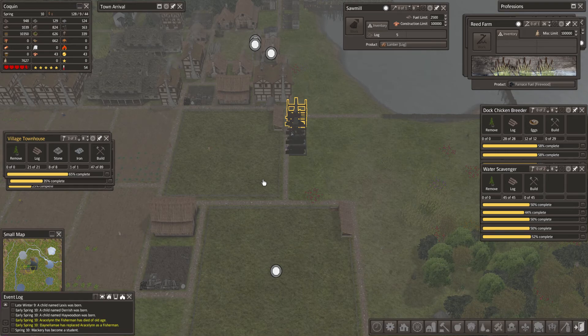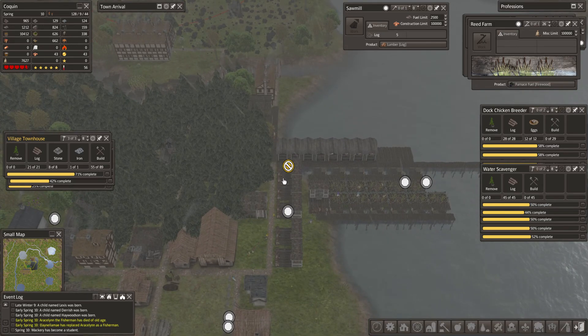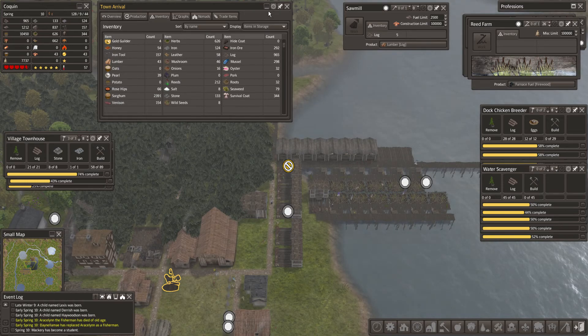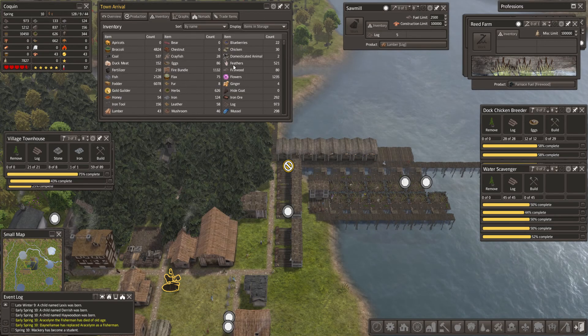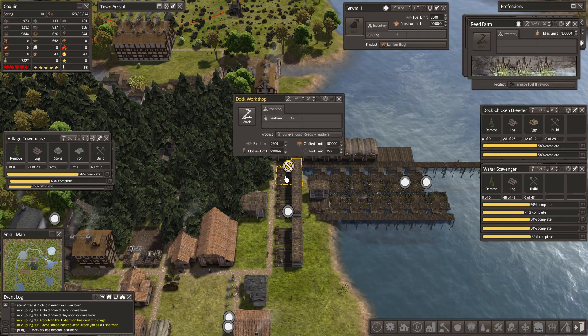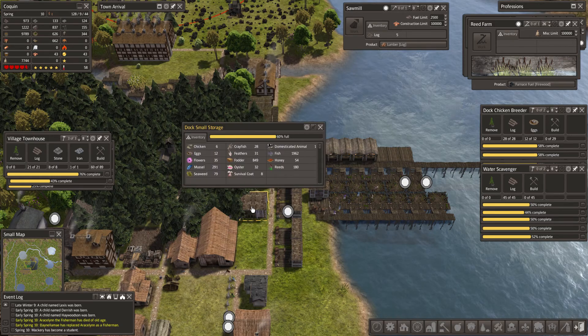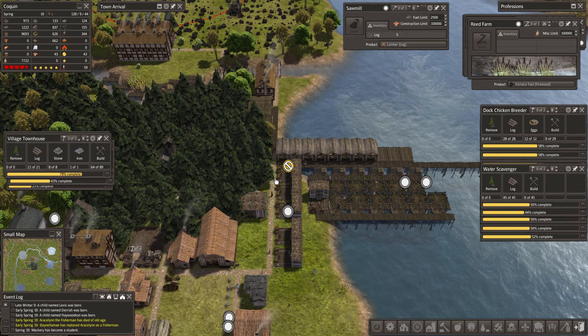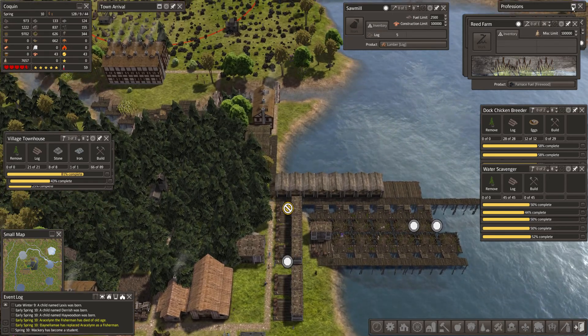We got a ton of stuff queued up. Feathers are good. Reeds are going to be the problem. We may put another dock storage over here, but now that we got one right there, we're good. I'll have to turn another reed farm on once we get some more laborers.